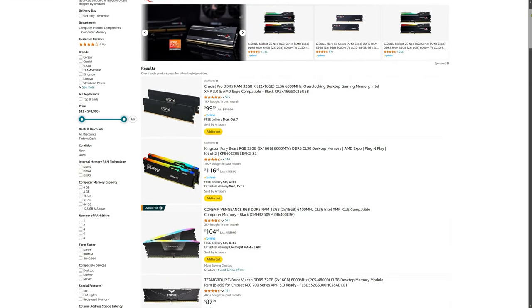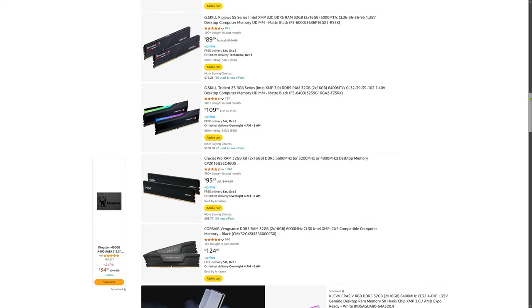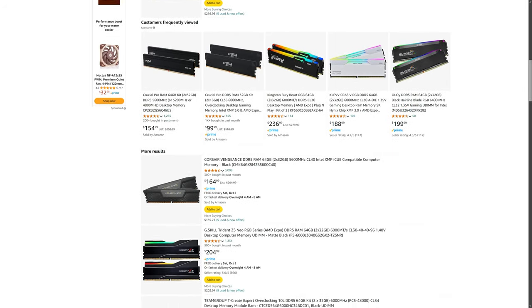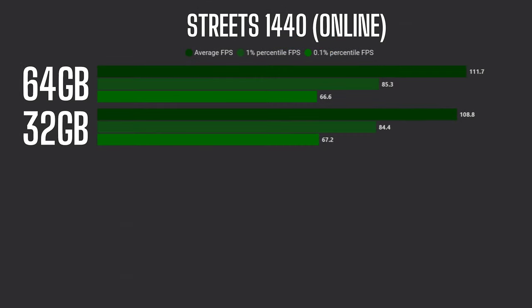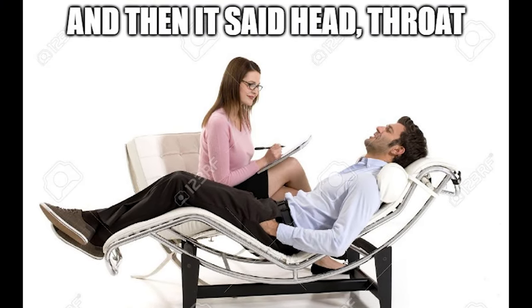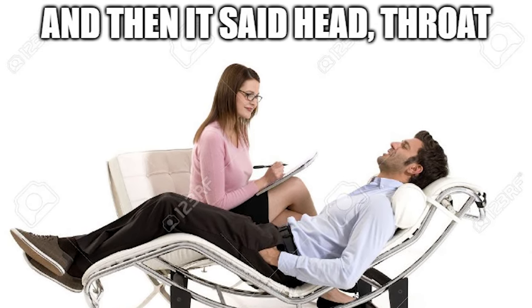A 32GB DDR5 set will cost you around $90 to $100 right now. For 64GB, that's $170 to $200. Do you really want to spend that much just to get 3 more FPS on Streets? For most players, 32GB is already more than enough. That extra $100 could be used for something else — like a nice lunch, or maybe therapy after getting head-throated by an AI scav with 7.5mm buckshot from 100 meters away.